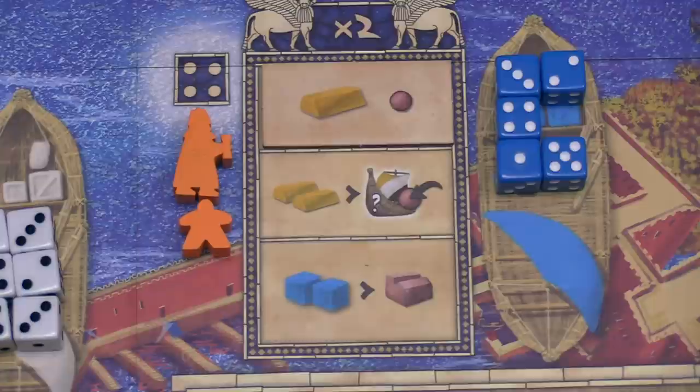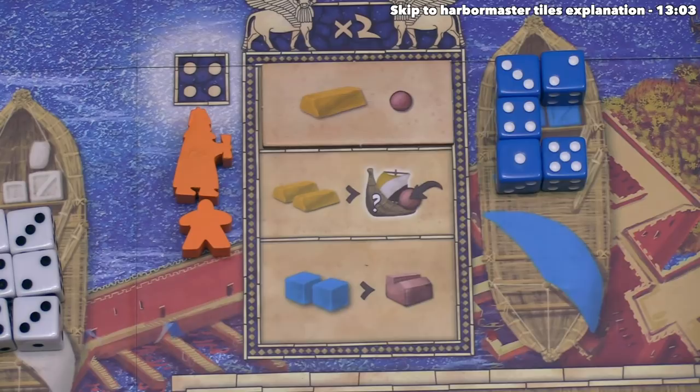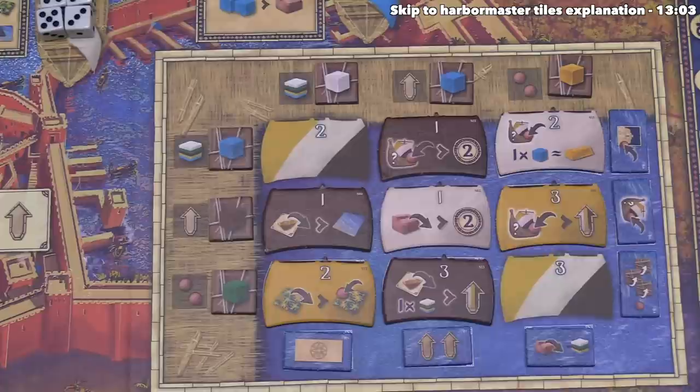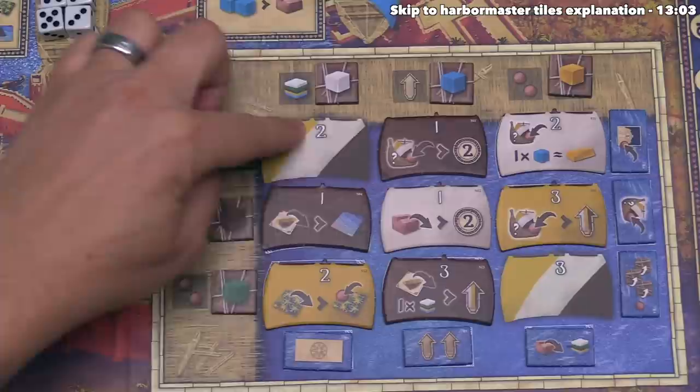The first action orange wants to perform is claiming a ship tile in the port district. This costs two gold bars, and every player starts with two gold, so they can spend those to the bank. After that, they place one of their claim markers onto any ship tile they haven't already claimed. These are the ship tiles — all but two were randomly placed during setup. One is always in the top-left corner, and one is always in the bottom-right corner.